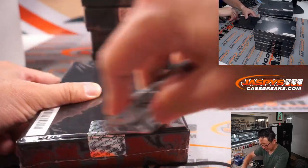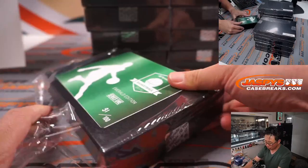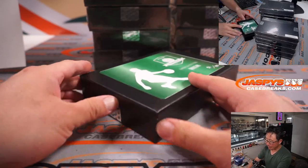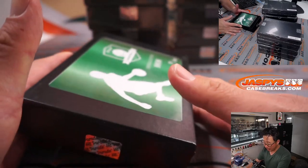In the rare instance that there is a non-pro uniform card — I don't think there will be, but in case there is — we'll go by the checklist of that particular year. And if there's no checklist, we'll go by our no-checklist rules.